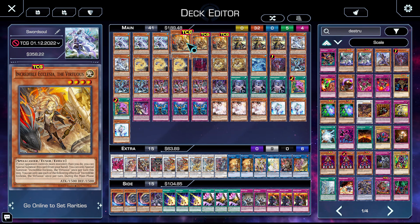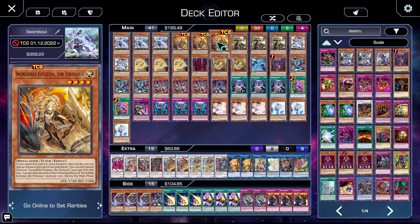We then have Incredible Ecclesia the Virtuous, which in testing actually came up — the fact that she's an inherent summon let me beat Inspector Boarder, because I could normal summon Taia and then special summon her out, make Baxia, and subsequently spin away the Boarder. She's amazing, she's an extra copy of Moyi. She's probably my favorite card in the game, artistically. This card is fantastic.